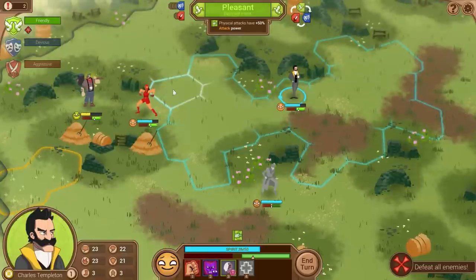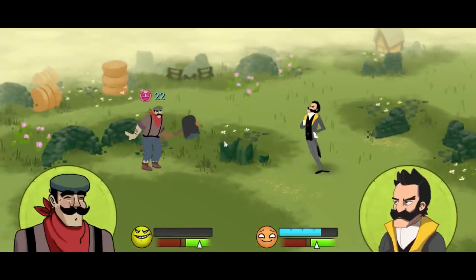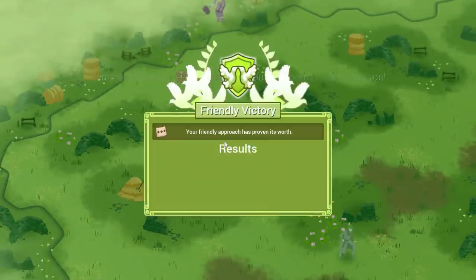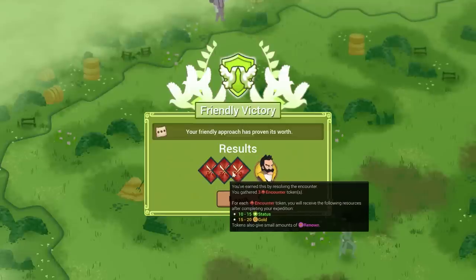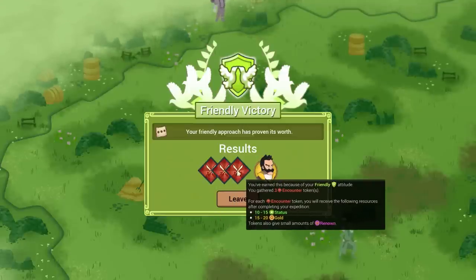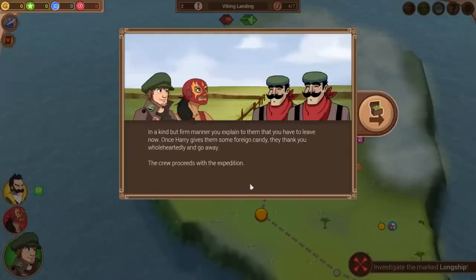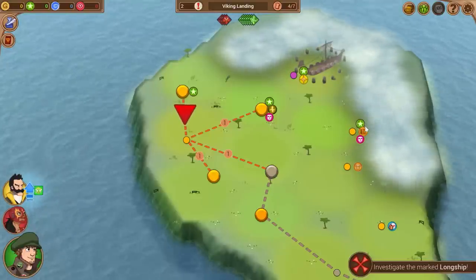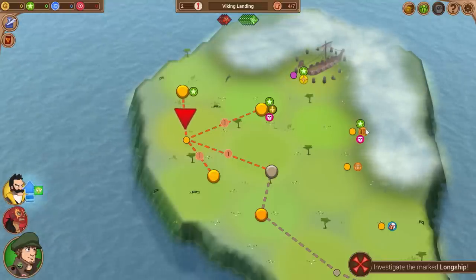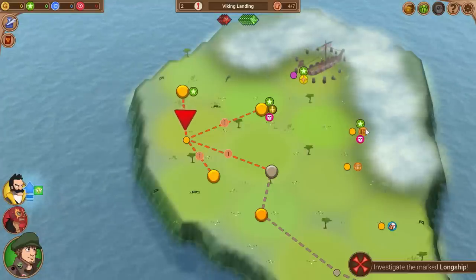We finished the fight. Once Harry gives the villagers some foreign candy, they thank us wholeheartedly and go away. We got three encounter tokens — two from the fight and one bonus for finishing in a friendly mood. This is really important: if you want to steer your expedition in a certain direction — friendly, aggressive, or devious — these choices have a big impact on the game. Certain events will trigger based on your friendliness, devious, or aggressive factor.